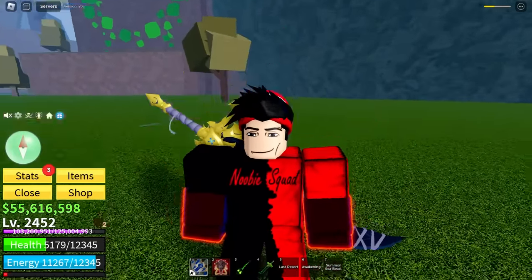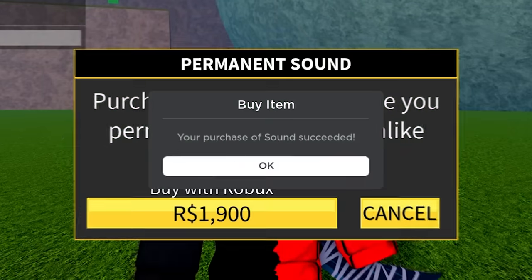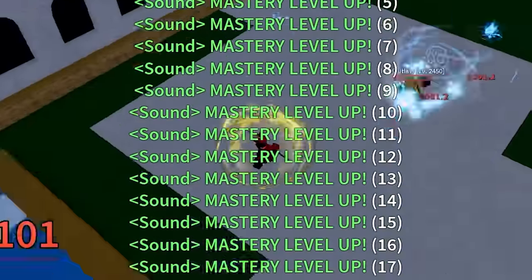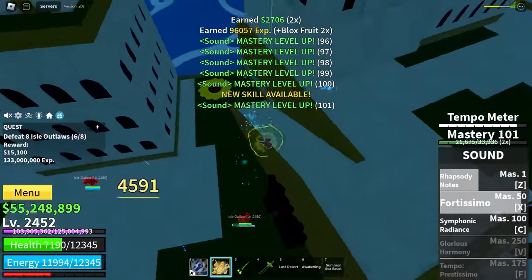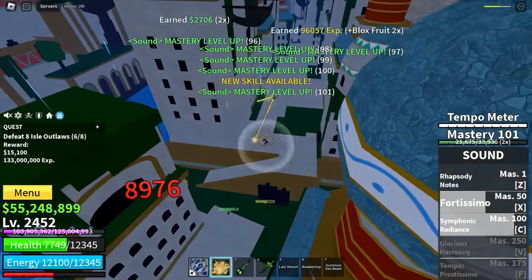So we have gotten four moves so far. Before I get the mammoth transformation, I really want to check out the sound fruit. Let's level this up. X-Move! It's like a beam type thing! Z-Move! Yo, it's a disco ball! Pretty cool stuff!